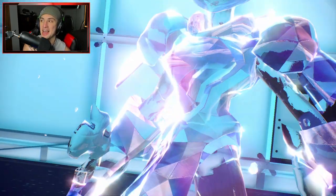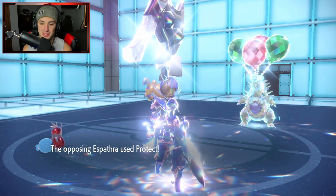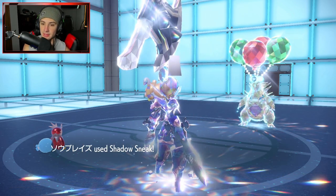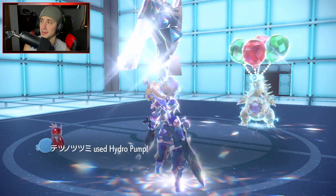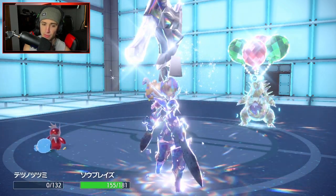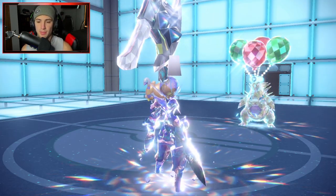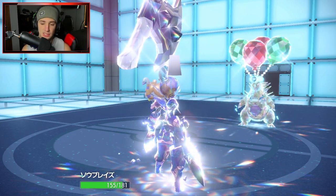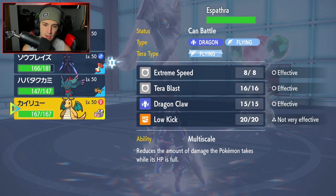Ceruledge is already MVP one and a half matches in. Espathra protects — hopefully Hydro Pump lands. It doesn't, that sucks. Rock Slide comes out and dumps on my Iron Bundle. Ceruledge soaks really well though — bulked up on defense plus one, and Leftovers gets back some of that HP. I can just constantly Shadow Sneak this slot. Typings can't be changed and from here I could bring in Dragonite for first-turn priority Extreme Speed.